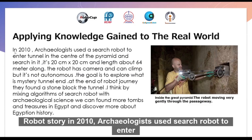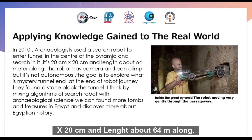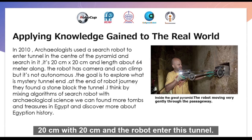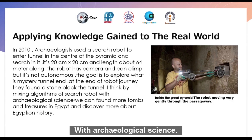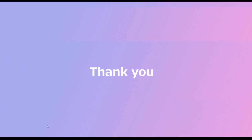In a real-world search robot story: in 2010, archaeologists used a search robot to enter a tunnel in the center of a pyramid and search it. The tunnel was 27 meters long, 20 centimeters wide, about 64 meters in total length, and only 20 by 20 centimeters in cross-section. The robot had a camera and could climb, but it was not autonomous. The goal was to explore the mysterious tunnel, and at the end of the robot's journey they unfortunately found a stone blocking the tunnel. I think by mixing algorithms of search robots with archaeological science, we can find more tombs and treasures in Egypt and discover more about Egyptian history. To be continued... Thank you.